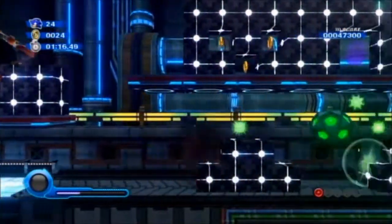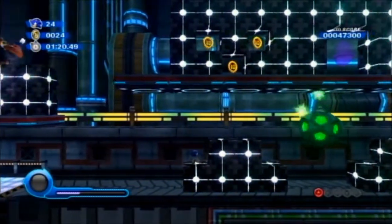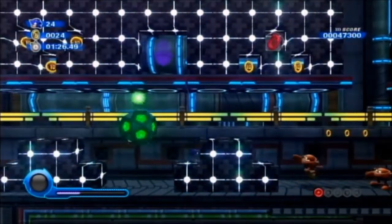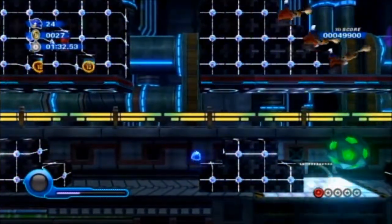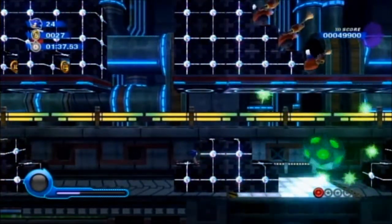Get out of my way, Eggpawns — you're not invited to this dance party. Thankfully, these blocks here will essentially block the green energy bolts. Now, if you have a power you get at a later stage, you can breeze through this section no problem, but I don't, so it's just a matter of timing.